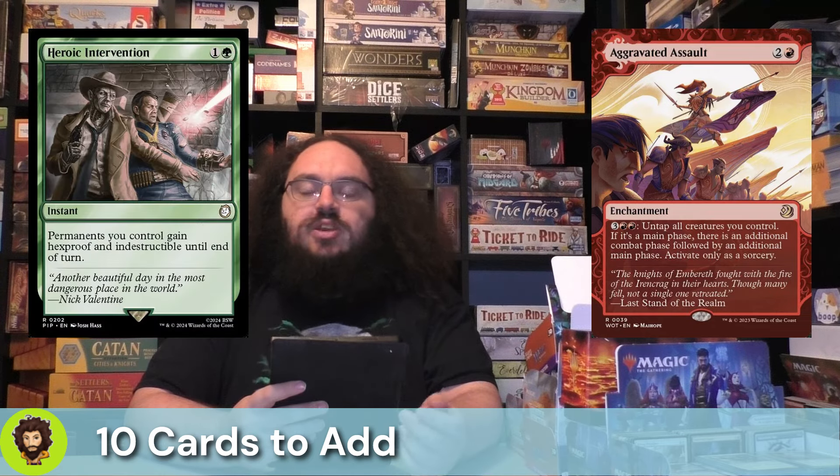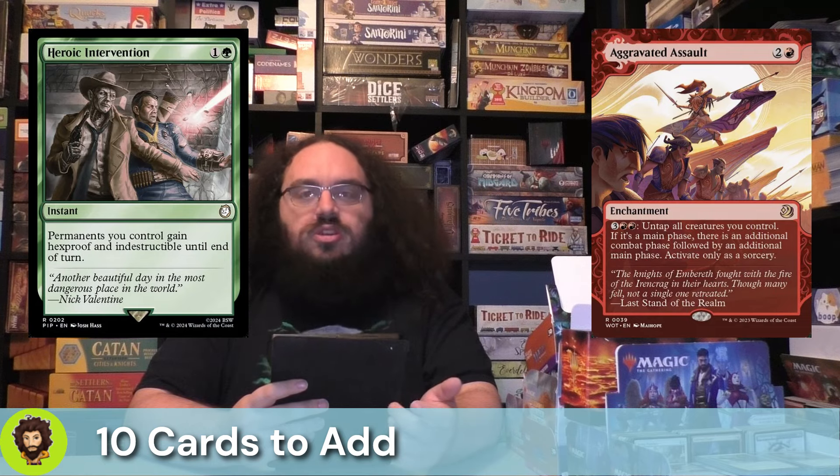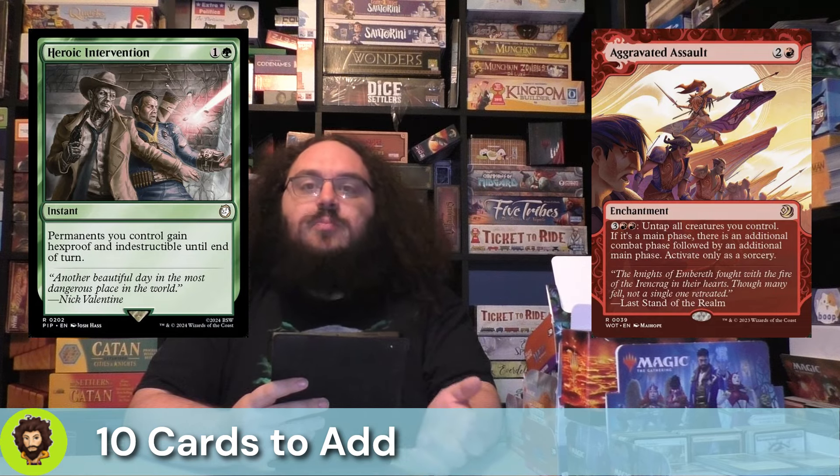Heroic Intervention is here to protect our commander for the most part, given that most of our permanents are already going to be indestructible creatures on our turn, and when it's not our turn, they aren't creatures, which allows them to evade board wipes anyways.